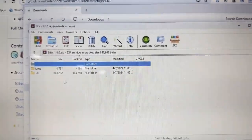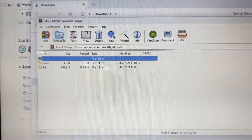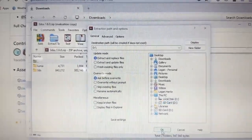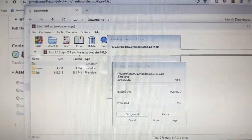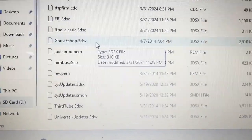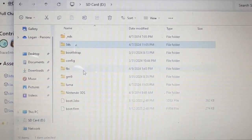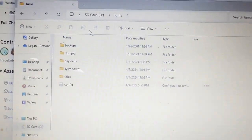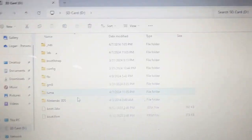For the Pretendo files, there are two folders: Luma and 3DS. What you're going to do is extract these and copy them also to the root of your SD card, also overriding some files — just say yes to all and that's pretty much it. You should now see the Nimbus.3ds file and in the Luma folder you should now see new files and folders. Now you're pretty much ready to plug your SD card back into your 3DS.